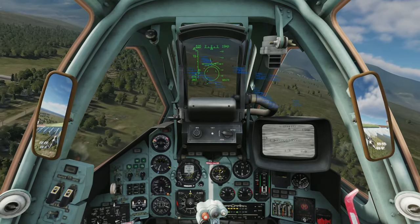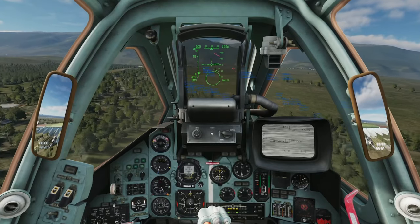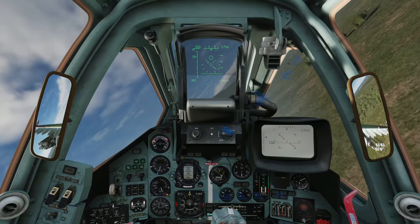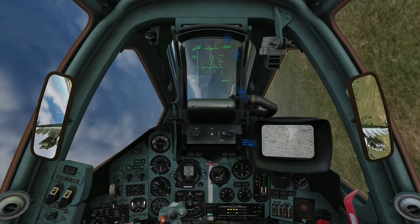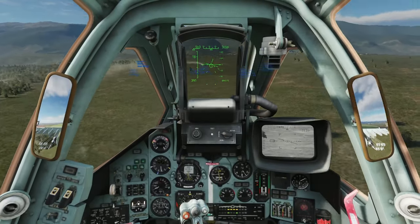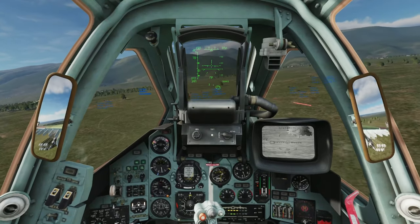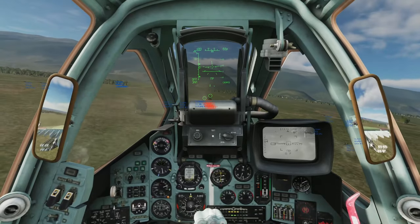That announcement from Nikolai just means that he was shot down, and we will review at the end of the video what actually happened. As of the current moment while flying this mission I really had no idea why Nikolai was shot down. You can also see that we were just hit with a Stinger missile, but luckily it's a very small warhead and doesn't do a ton of damage.